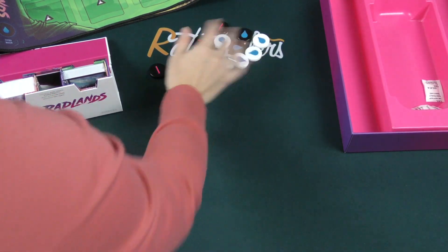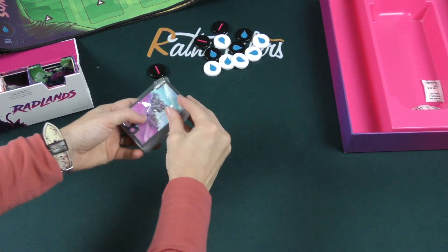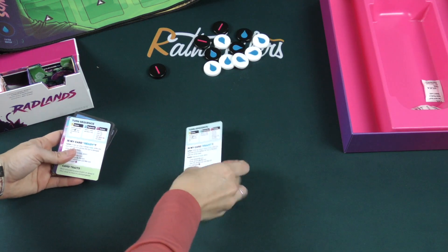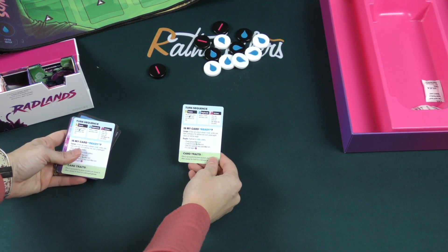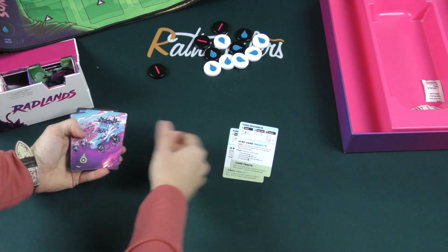There we go. So there's all your tokens. And four cards — what do we have here? Player aids right on top. Turn sequence, events, replenish, actions. Is my card ready? So you got two player aids.